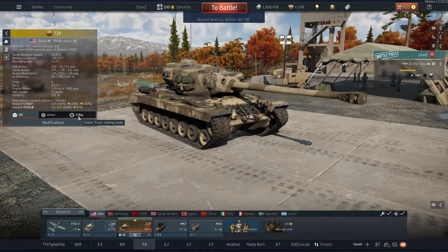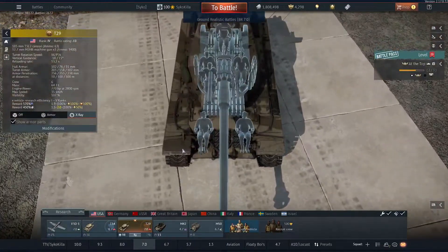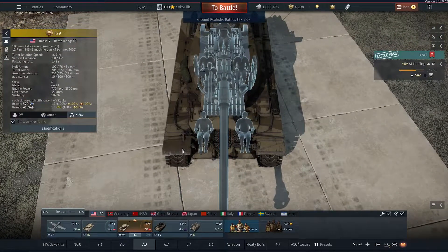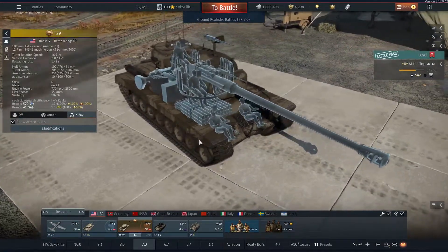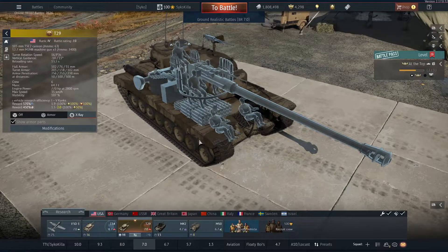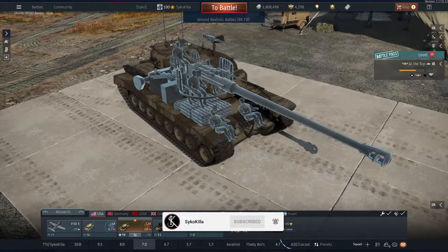What's up everyone. In this video I'm going to be reviewing the American Premium 7.0 Heavy Tank, the T29. I'll be talking about its stats, playstyle, strengths and weaknesses, and rating it on a scale of 1 to 5. Toward the end of the video, I'll share with you my thoughts on whether this tank is worth your hard-earned money. If you're new here, don't forget to hit that subscribe button, and everything mentioned in this video will be linked in the description below.